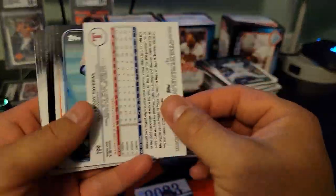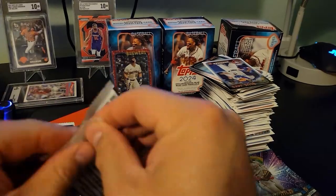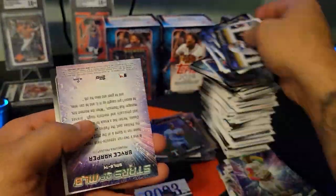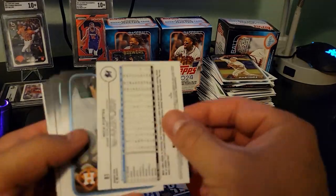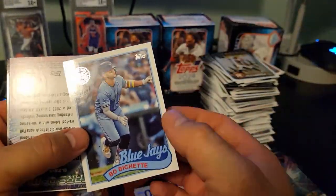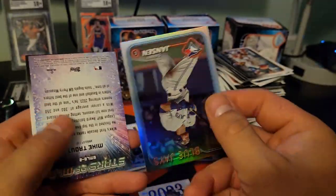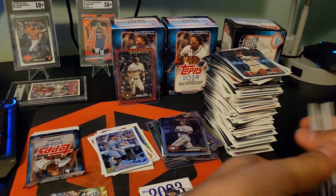Everybody says hangers are bangers, but I think blaster boxes are the way to go — I've hit way more stuff out of blasters than hangers. I did hit the HFA out of a hanger though — Julio Rodriguez HFA. Nick Fortes. Still haven't seen a gold back or gold mirror — I'd love to see one, those are so sick. I've opened a decent amount of this stuff and put together two full sets. Another backwards card — just a rainbow foil. Stars of the MLB insert — these are like a plague, man. I don't think anybody likes these cards; it's like they're forced on you.